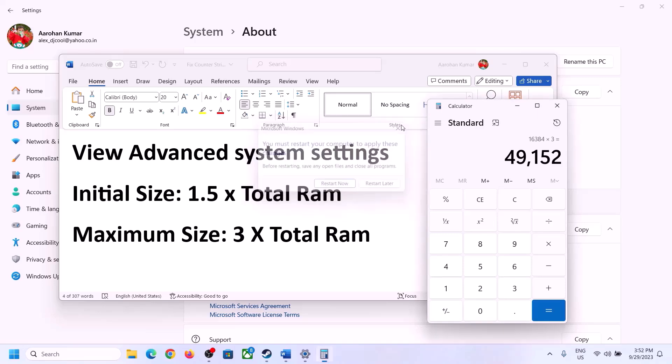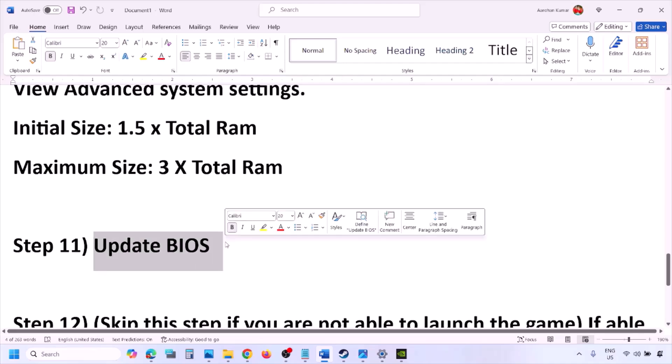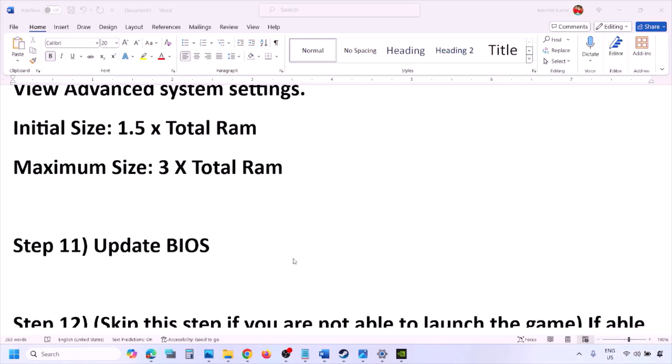The next step is to update the system BIOS. Go to your system manufacturer's website (e.g., Dell, Lenovo), select your model number, and find the latest BIOS update on the software and download page. For laptops, make sure the battery is above 10% and the AC adapter is connected before updating. During the BIOS update the system will restart — do not unplug the power cable. After the update, log into the computer and launch the game.